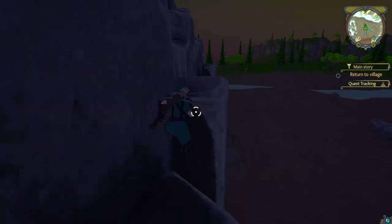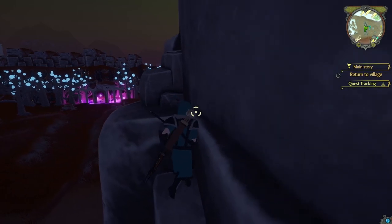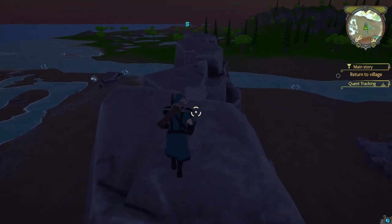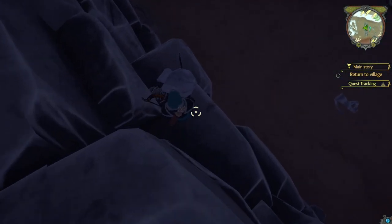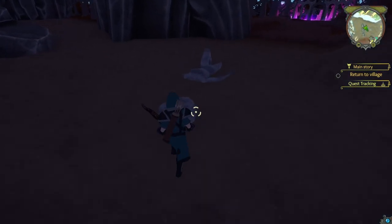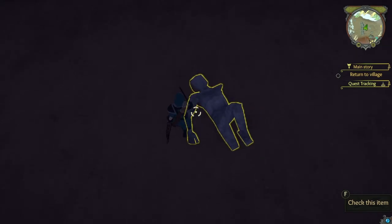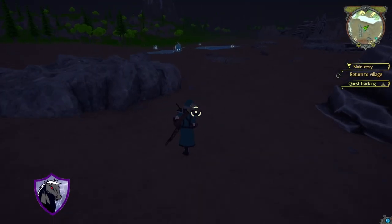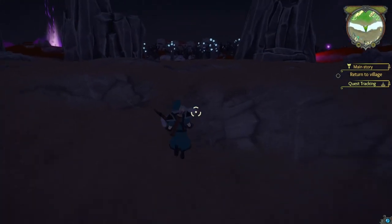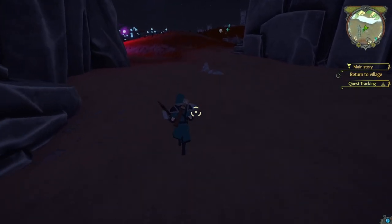Do your best to climb up here and grab the head, then come back down. We're going to find a leg and an arm. The leg — you just go over this way, here it is. Run back and give him the leg.